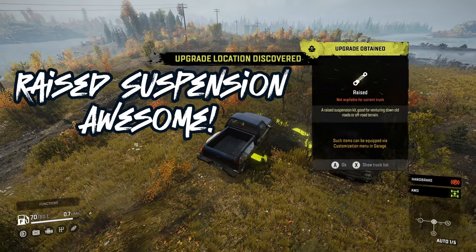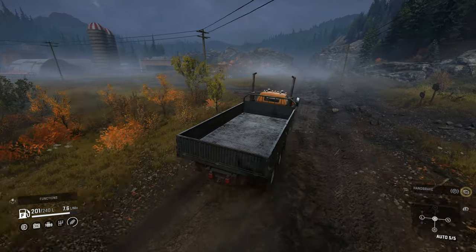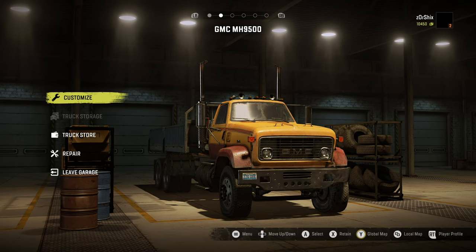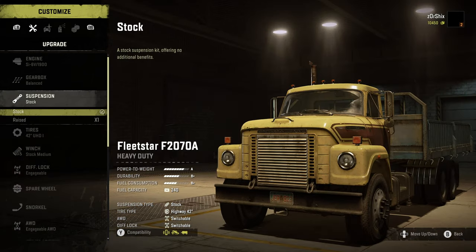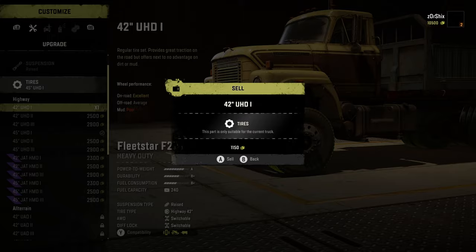Then we get the raised suspension for the Fleet Star and run back to the garage with the GMC, braving mud and ruts all along the way. First we'll take off the sideboard bed and put it on the Fleet Star. Now that we have the raised suspension, we can get new tires and sell off all the old parts.